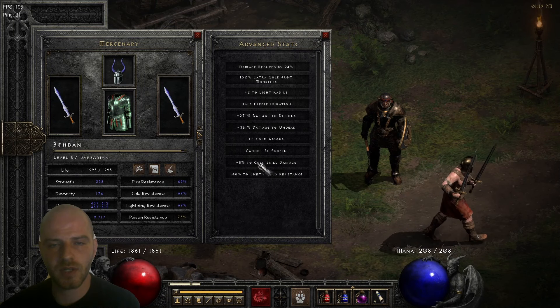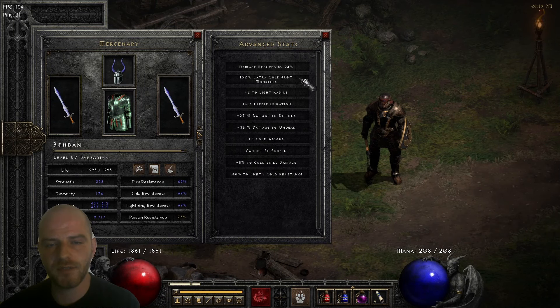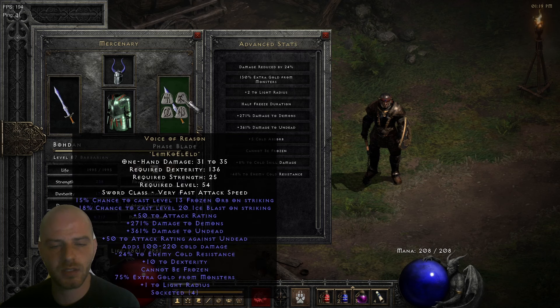Looking at his Advanced Stats page: he's got 24% damage reduction, 150% extra gold from monsters, half freeze duration, 271% damage to Demons, 361% damage to Undead, 5% cold absorb, cannot be frozen, minus 48 to enemy cold resistance, and plus 8 to cold skill damage. Those last two options work extremely well with his Frozen Orb and Ice Blast procs, so he's dealing really good amounts of AoE damage, and that's a pretty good crowd control as he also happens to freeze those enemies.